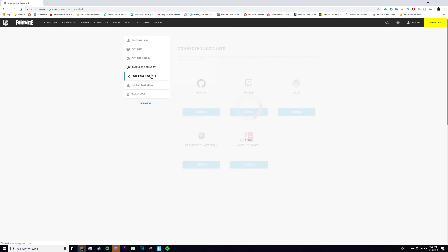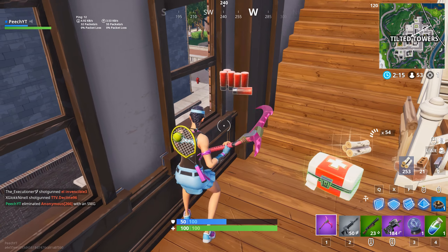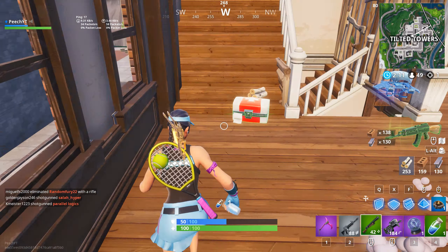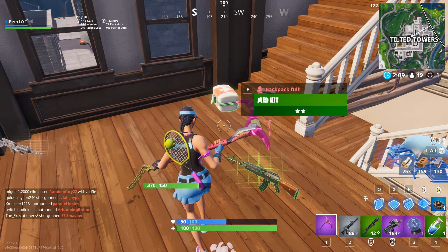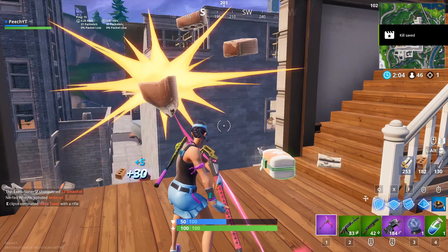If you don't play on PlayStation and you just created this account, you're going to want to go to fortnite.com. Once you're there, you want to sign in with whatever account you do use. You want to go to account, then click connected accounts, and then you're going to want to connect that PlayStation account. Once you've linked it, there you go — you're going to have the Laguna starter pack.